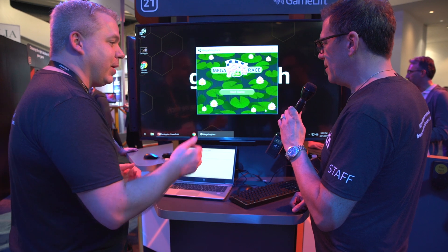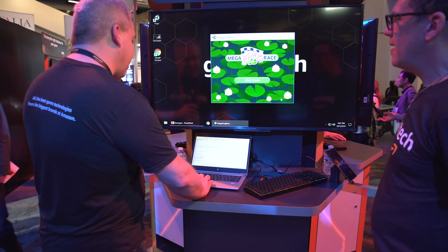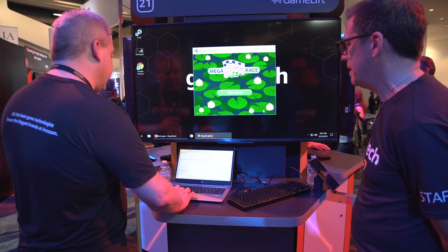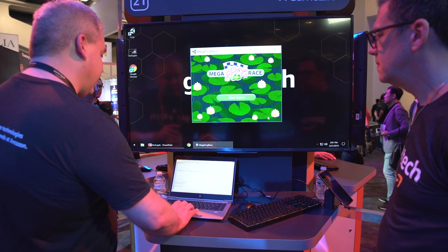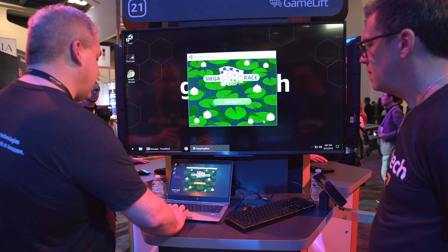So this is the script code. I'm going to make two changes: I'm going to basically shorten the hop length, and I'm going to make them hop faster. Going to save that, close the window, update the script on the server, and now we're going to play again.